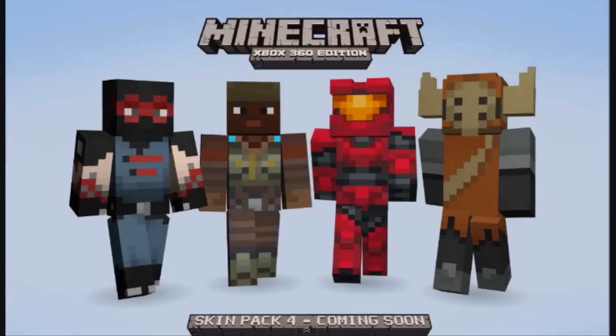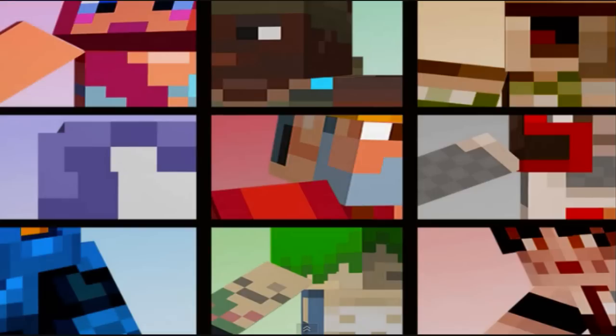Since I've got a video like this, we can talk about some of the other things shown here. The guy on the right in this picture is a Barbarian from Castle Crashers, so we are getting more Castle Crashers skins. We're also getting a purple Castle Crasher, as you can see in the first picture they tweeted out.